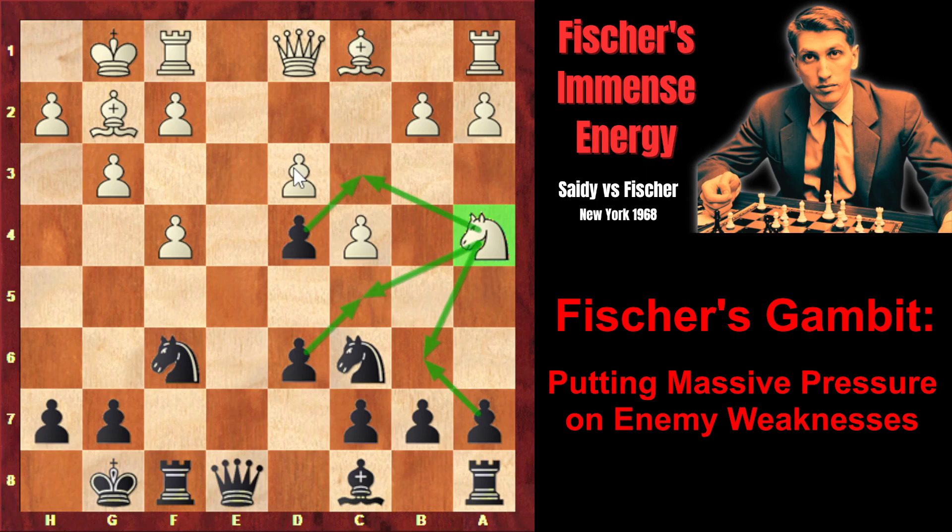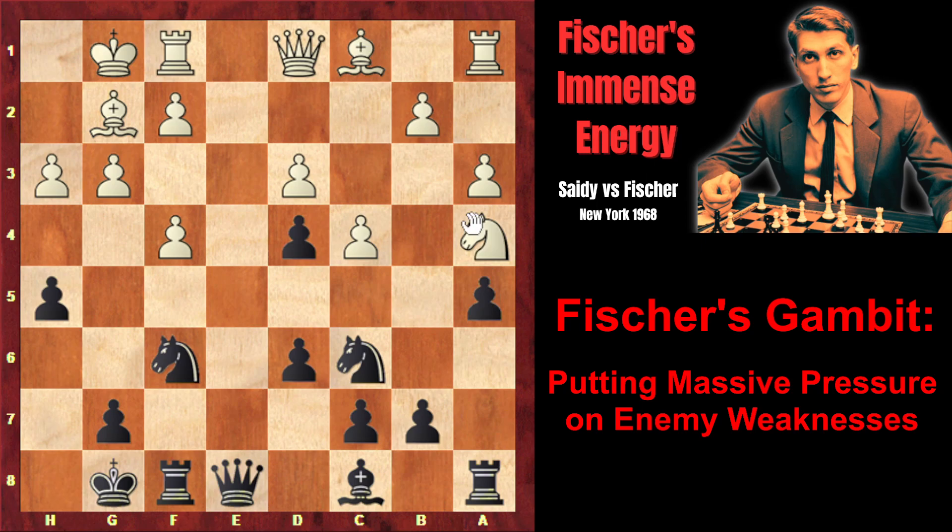Besides that, white has a weakness on d3, and Fischer will attack this pawn with all his pieces. White plays h3 in order to play g4 and grab space on the kingside and limit the light-squared bishop. However, Fischer prevents it with h5. Now white plays a3, hoping to grab space on the queenside by playing b4, but Fischer does the same — prophylaxis: a5. Now b4 doesn't work of course. White plays b3, because b2 is the only square the knight can move to, and from b2 the knight will defend the d3 pawn. And Fischer starts his attack on the d3 pawn.